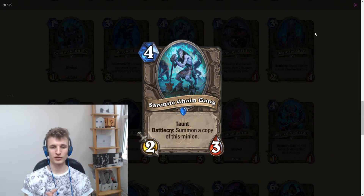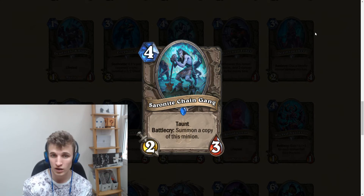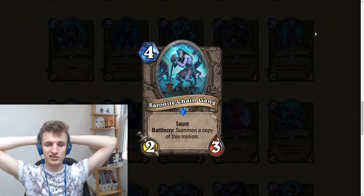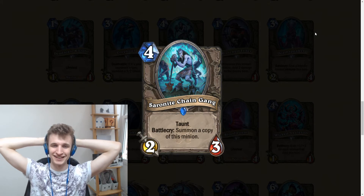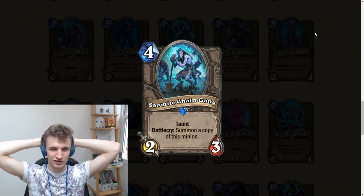Saronite Chain Gang: a 2-mana 2/3 taunt, battlecry: summon a copy of this minion. I think this is one of the best cards of the set — really, really strong. You can compare it to Feral Spirit; it's a minion instead of a spell and you're paying one less mana since Feral Spirit costs three mana and overloads for two. This is fantastic with hand buffs in Warrior and Paladin. If you play Stolen Goods on it, it becomes a 5/6 taunt — coin it out and you have two 5/6 taunts. That's insane.